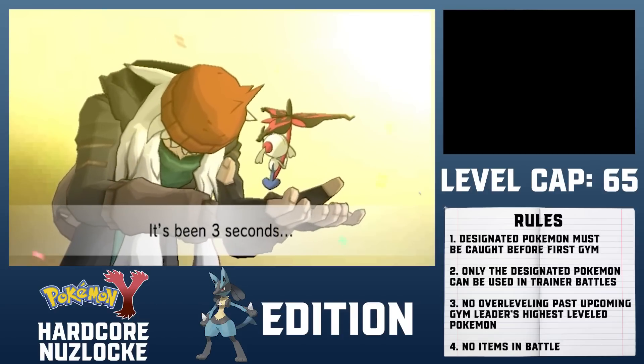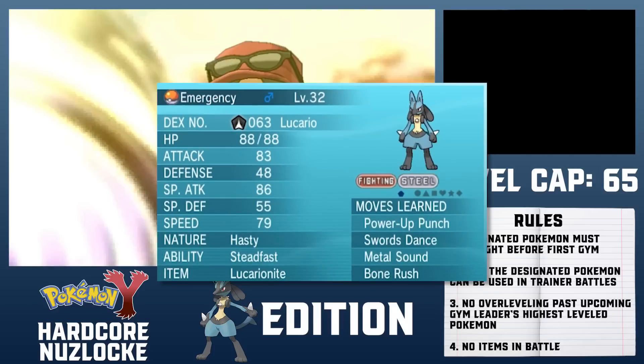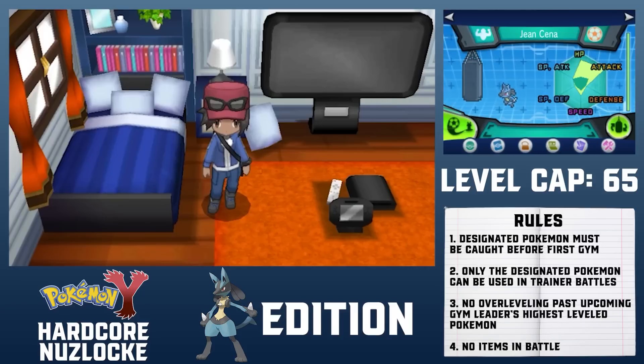With that, I have officially beaten the Hardcore Nuzlocke of Pokemon Y with just one Pokemon — well, technically two, but we don't talk about that. My final in-game time is 20 hours and 38 minutes. Remember to like, subscribe, and comment for the algorithm. Also check out my insanely twisted Hardcore Nuzlocke of Pokemon Black if you're interested.